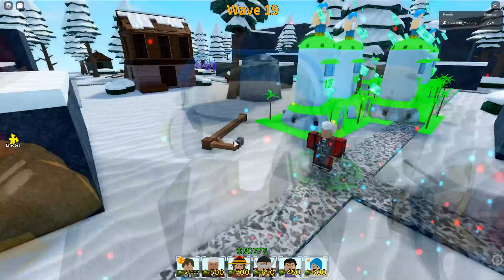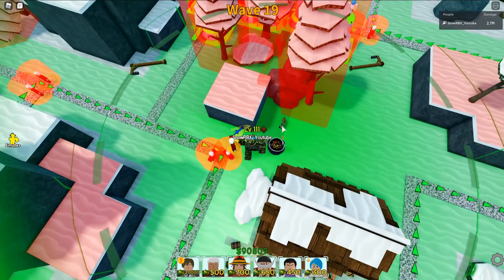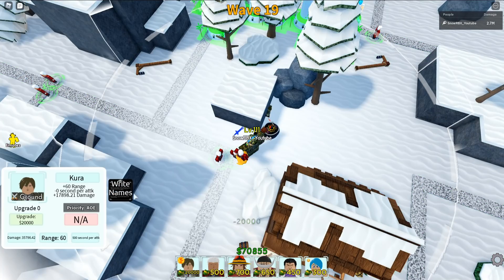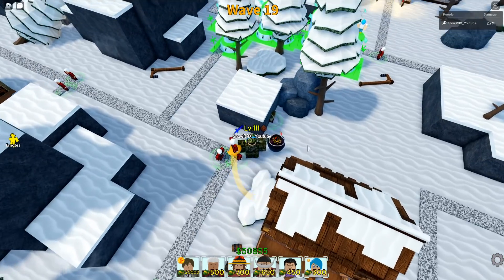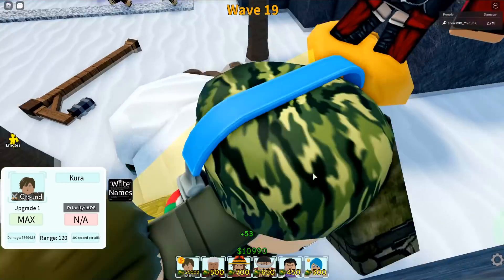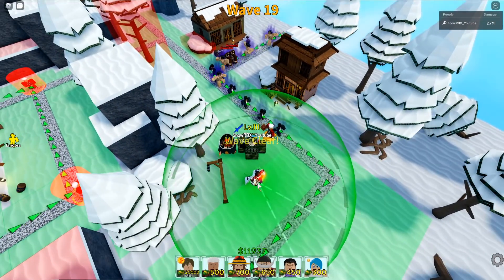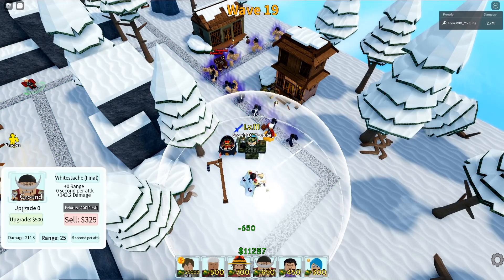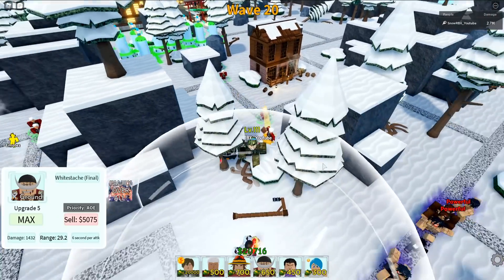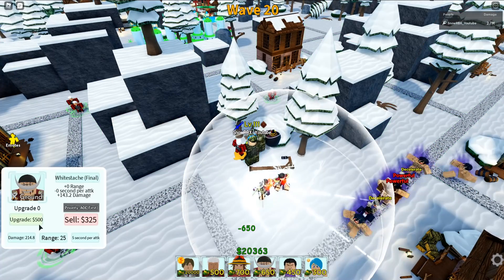We're now on wave number 19. I think we should only place at least two Light Yagamis so we can make sure we kill those really tanky air units later. There you go — bomb has been planted again. It's about time for our Whitebeard 6-star to be placed in front because he's also gonna be spawning some tsunamis, so I think this is the best placement for him.